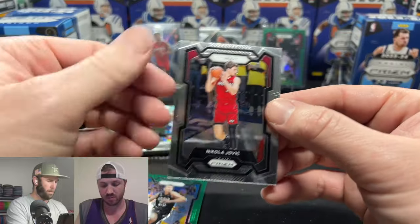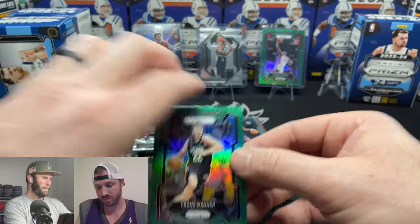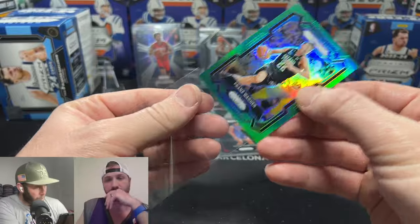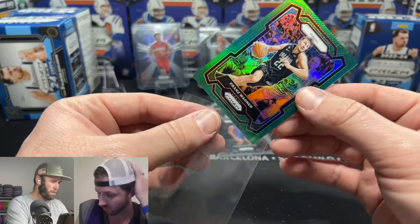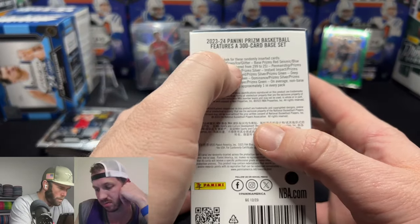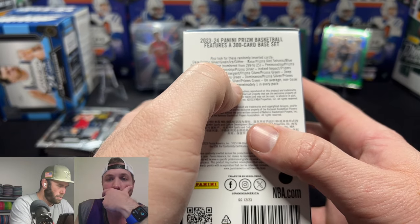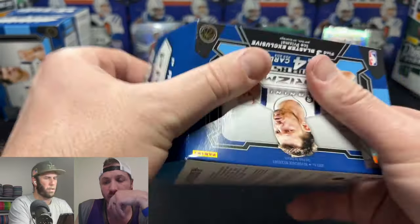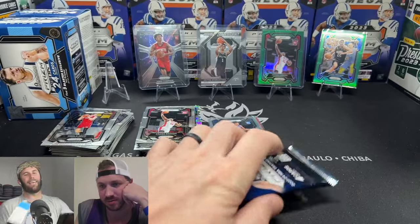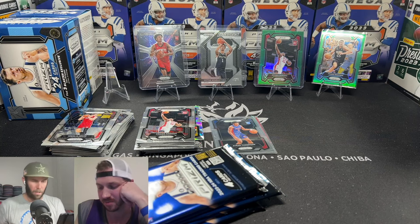Maybe the green isn't as hard to pull as I thought — we just pulled another one. It says look for green pulsar — this isn't pulsar, it's just like a flat green. Red seismic, blue seismic, green pulsar numbered at 299 — we want the green pulsar because that's numbered at 25. Eric Gordon went to Indiana — IU Bloomington. I grew up watching that guy play against Ohio State.